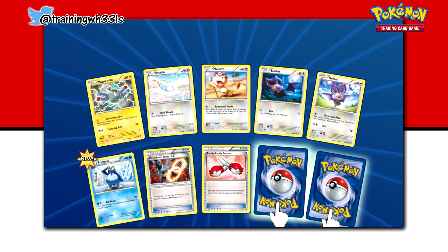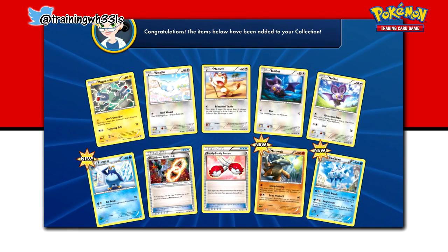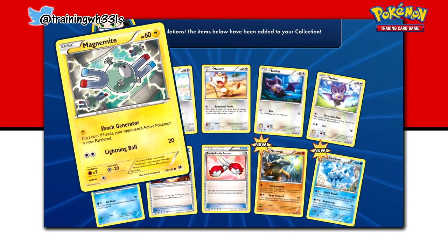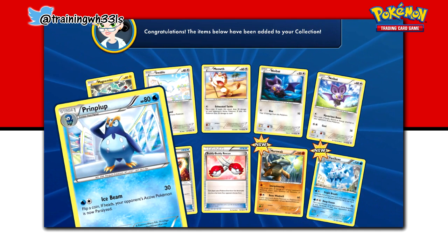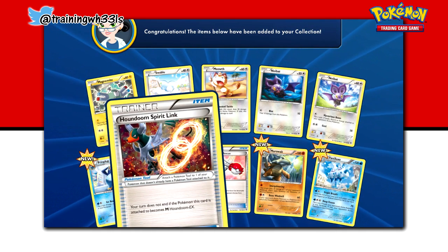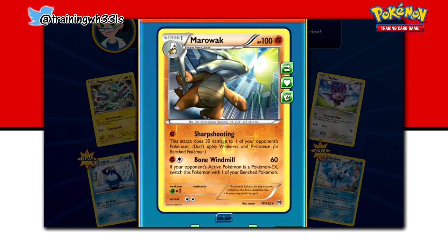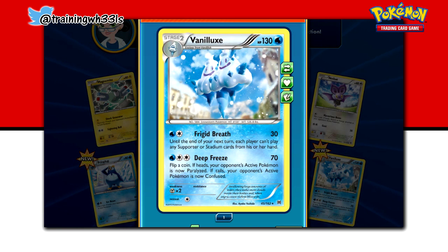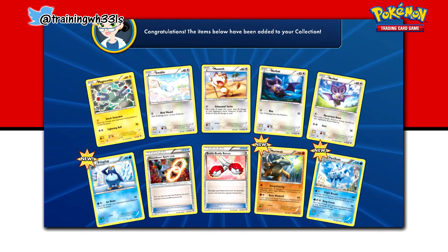This one's gonna have two. So let's see what we get for our final pack. We've got Magnemite, Swa Blue, Meowth, Noibat, Noibat, Tremplum, Houndoom, a Spirit Link — which would be useful — Buddy Rescue, a Reverse Holo Rare Marowak, and our Rare is a Vanilluxe, non-holo. Nice one. Definitely ending the pack opening with some cards I don't have, so I'm not gonna complain.